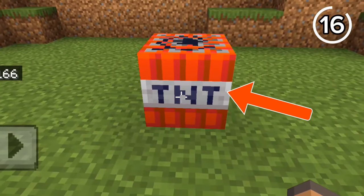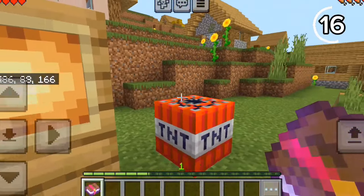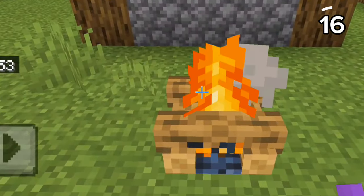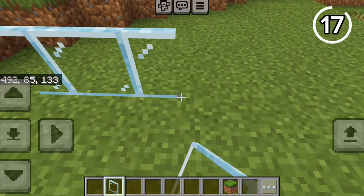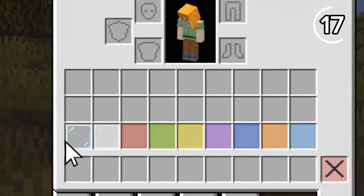I can actually light this TNT without a flint and steel. In Bedrock, if I use a fire aspect book, the TNT ignites — it even works with a sword, and it can also light campfires and candles. Also, if you notice in Bedrock, the glass pane sprite is 3D, but on Java it's 2D.